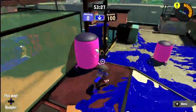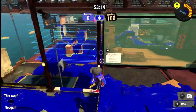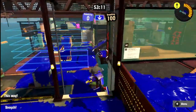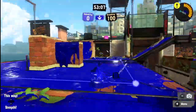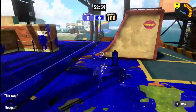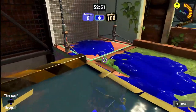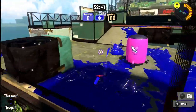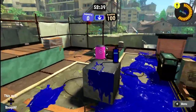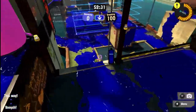In Splatoon 1, Bluefin's zone was only on one side of the map and it stayed there. In Splatoon 3, the zone moves depending on who controls it, which I think was a great change - it makes the zones gameplay even more unique. However, I do think this is Bluefin's only good mode because the other three modes aren't too great here - Rainmaker's all right, Clam Blitz is kind of hard without special advantage, and Tower Control is just terrible.